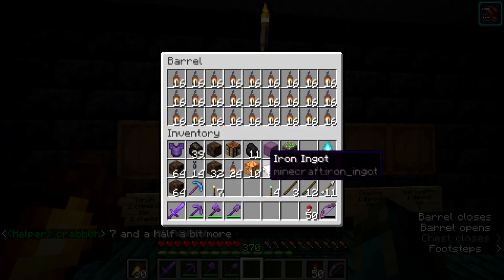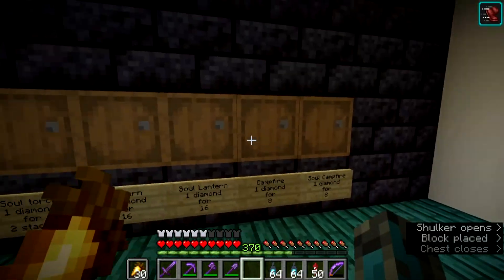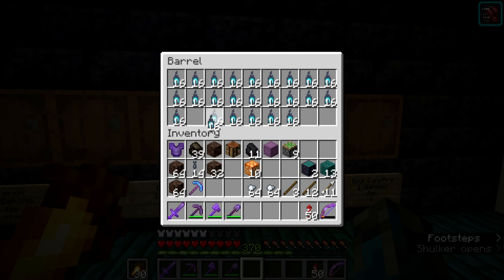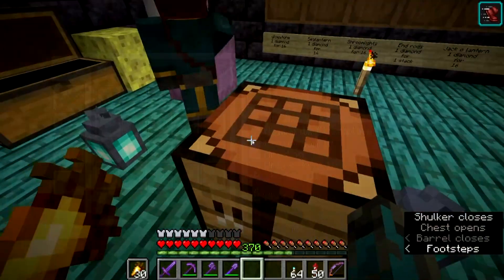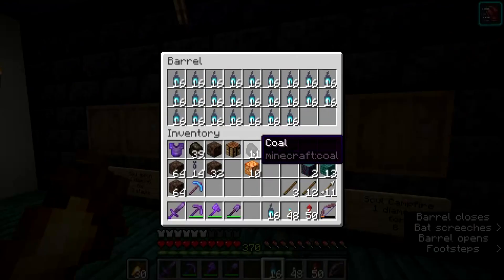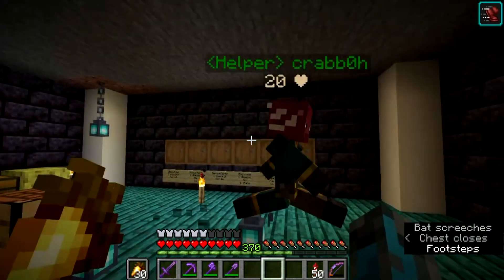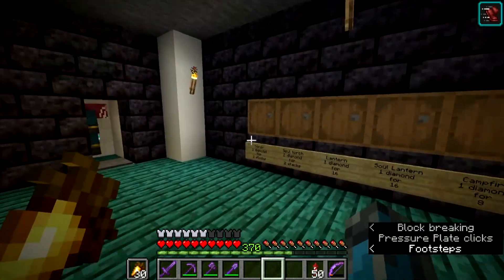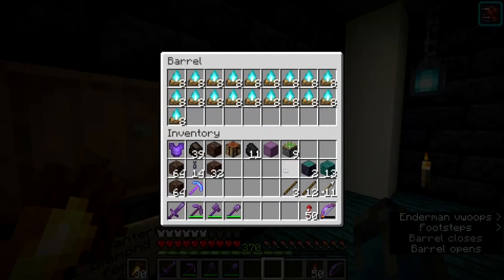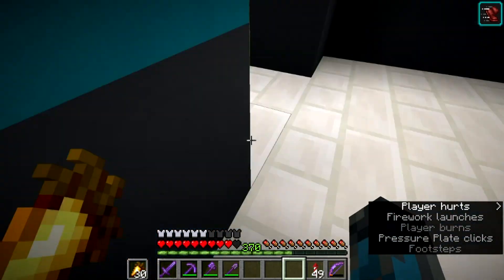That's done — that's stocked, that's stocked, that isn't stocked yet, and then it's just campfires on this side. We need two more stacks here — I might be able to make 32 lanterns and then 16 more. We're getting there with the stock. It's literally just this side that isn't anywhere near stocked. We need a lot more normal campfires and just a little bit more soul campfires.